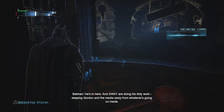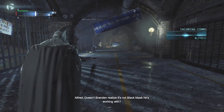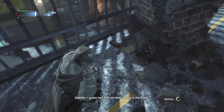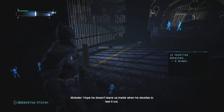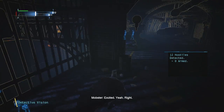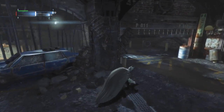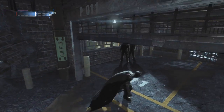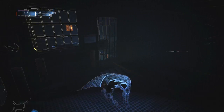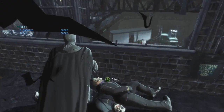He's in here and SWAT are doing his dirty work, keeping Gordon and the media away from whatever's going on inside. Doesn't Brandon realise it's not Black Mask he's working with? I guess you'll find out when I bring in the Joker. Do we sneak around here or just go for it? I guess we're sneaky for now.